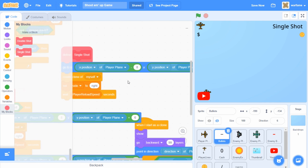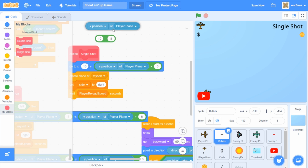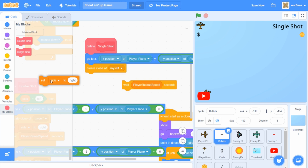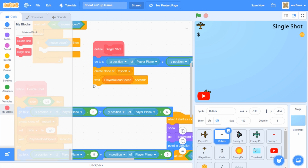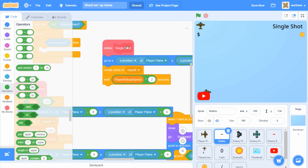For the bullets, we want them to go to the player plane. However, for the single shot, we're going to have the bullets spawn from the middle of the plane, so we don't want to minus 8 from the X position of the player plane. I'm going to drag that out and put this back in. I think we can leave the Y position part the same. So for the single shot, it's going to spawn in the middle of the player plane and then create a clone of the bullet. We don't need the 'set side to right' because there is no right or left on the single shot, so we can take that out. Then after all of that, let's wait player reload speed seconds. However, I'm going to make the single shot shoot twice as slow as the double shot, so instead of just player reload speed, I'm going to wait player reload speed times 2 seconds.